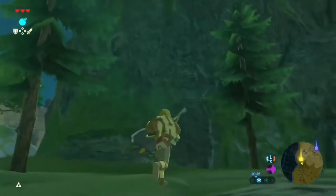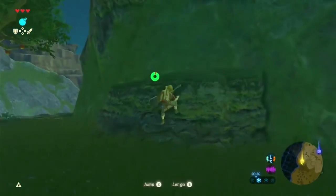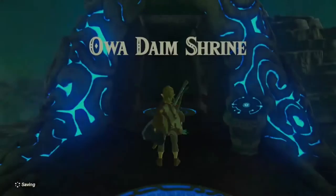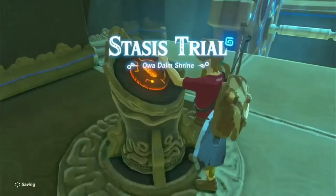Now we have to climb up this big massive annoying cliff. Cool, we made it to the Stasis shrine and we didn't even take any damage. You know the drill — get the rune and beat the shrine.